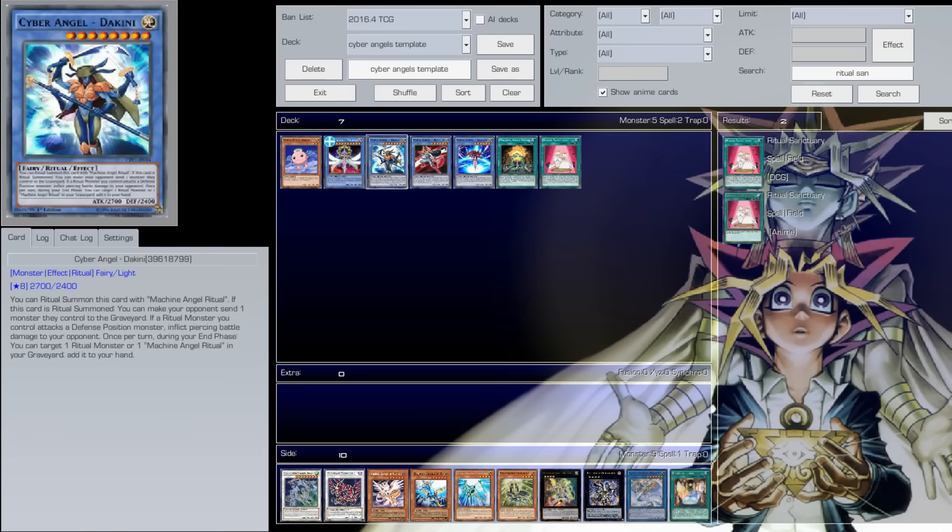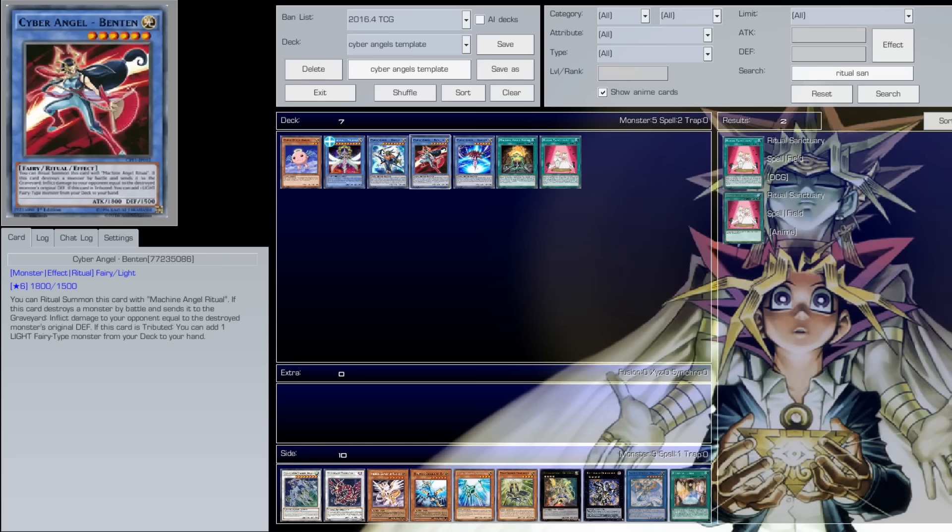Next we have Cyber Angel Bikini. What Bikini does is it can inflict piercing damage, and when it's ritual summoned, your opponent gets to choose a monster they want to destroy on their side of the field, which is very nice. During the end phase you basically get to search.